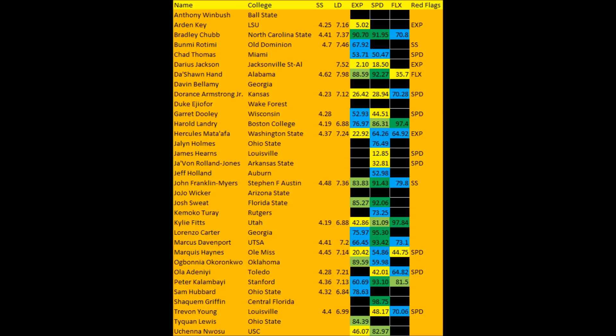Peter Kalambayi from Stanford had a good day as well in terms of explosiveness, speed, and flexibility. Shaquim Griffin is included here because I've always considered him a 4-3 Sam linebacker — a guy who can rush the passer, go sideline to sideline, and make plays. He put up a really impressive speed score, and that's really about it.